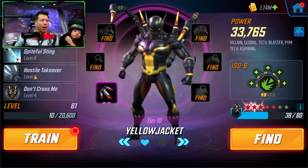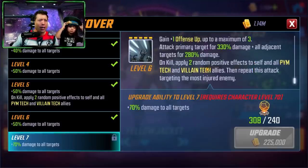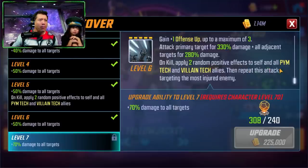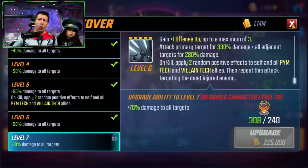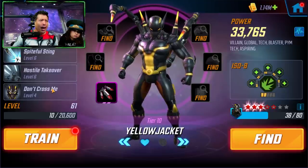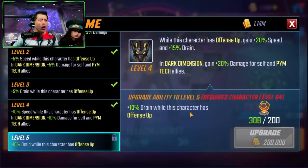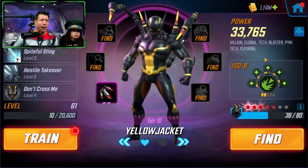This one - possibly if Yellow Jacket is not getting enough evades or surviving, then getting that extra health stealing would be worth it, but I don't think it's needed for this test. Next is Hostile Takeover - 70 extra damage to all targets, attacking the primary target and adjacent targets. On kill he's applying two random positive effects to himself, Pym Tech allies, and villain tech allies, then repeating the attack for the most injured enemy. This one may be worth it if you get a lot of red and gold stars. The passive gets some extra drain only while this character has offense up - not necessary for the initial test.